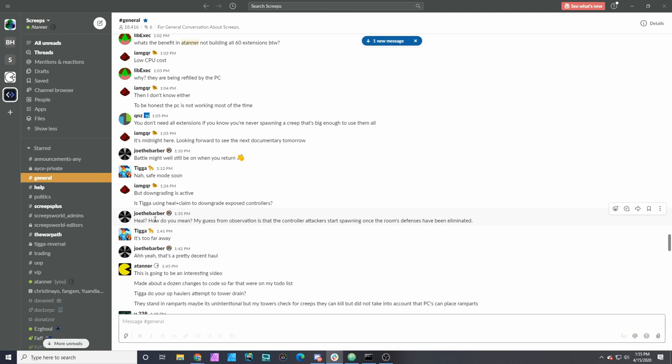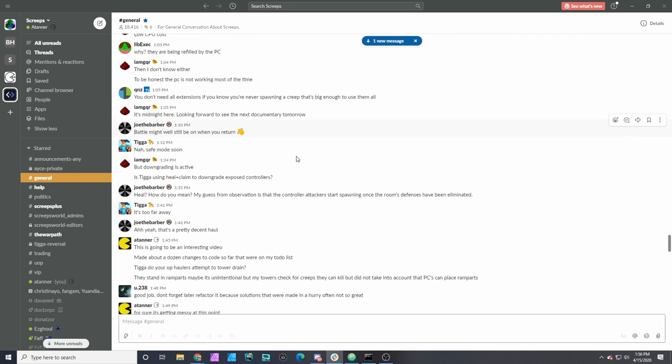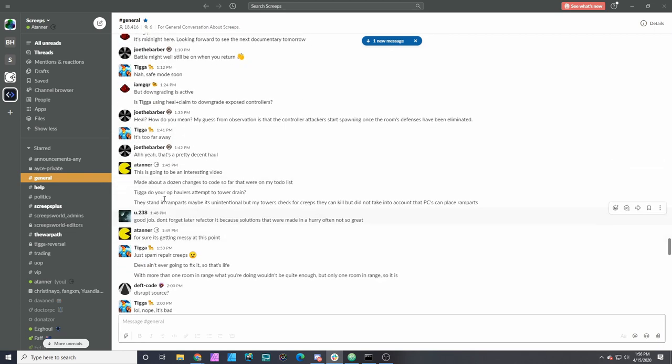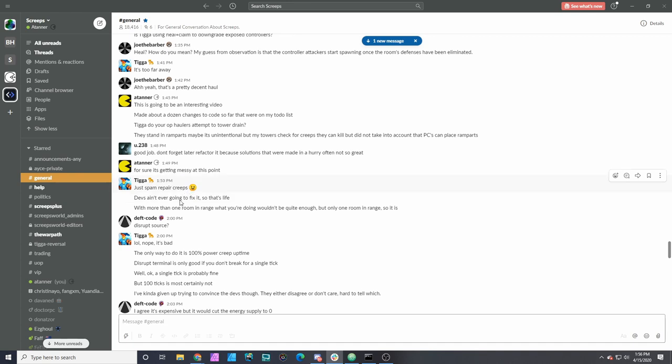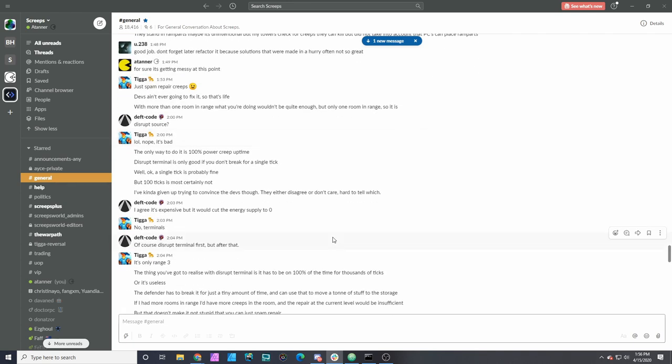Tiga does have a mechanic to downgrade a controller, but it only works within 600 ticks range of the claim units, so I think my room is safe. I'll definitely have to refactor the solutions I made on the fly. If he had three power creeps attacking that room, he'd be able to completely eliminate spawning, which would probably be enough to break the wall in a single creep lifetime — so that's a big vulnerability still. But this can be countered with external squads.